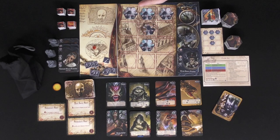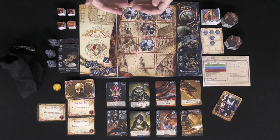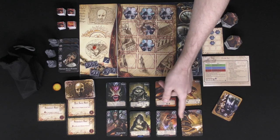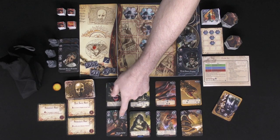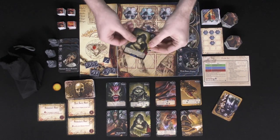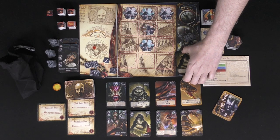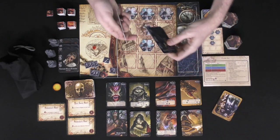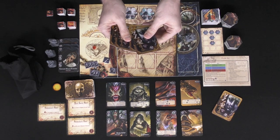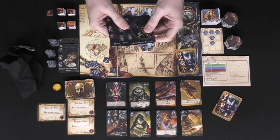In the first round, ignore the preparation phase and move straight into the headquarters phase. After everybody gets one card, everyone chooses one card in a specific order and pays the cost in cultists — for instance, if you wanted this one you could pay three. Place it into your player deck and let everyone do the same. After shuffling, draw three cards — that will be your starting hand.